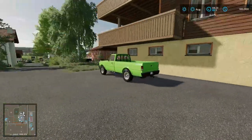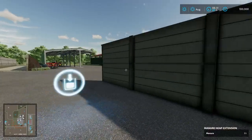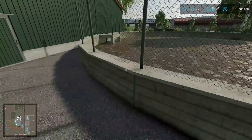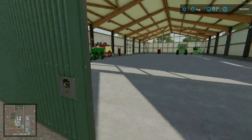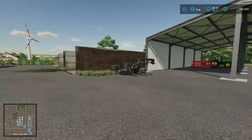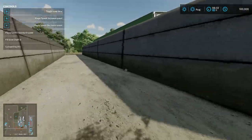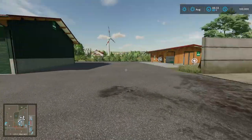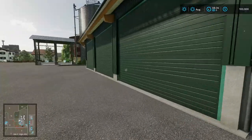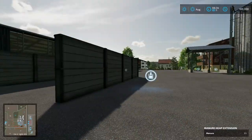We got a nice silo here. We have a cow barn where you can put 80 cows, and a little slurry pit. There's a big storage area with a lot of our equipment, which is nice. There's a front loader set up, and a couple of bunker silos. Over here we have our sheep - 25 sheep - and our slurry spreader parked there.